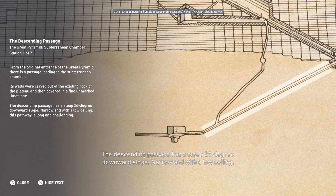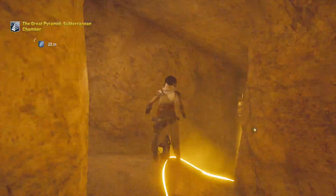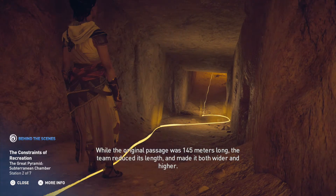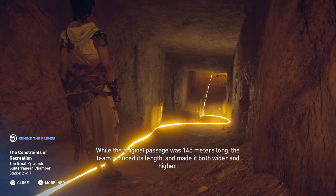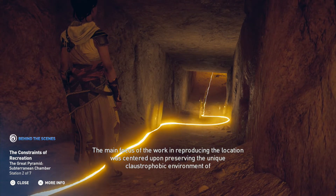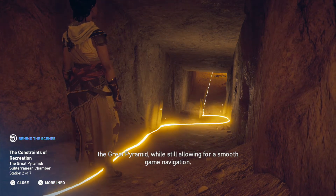Narrow and with a low ceiling, this pathway is long and challenging. While the original passage was 145 meters long, the team reduced its length and made it both wider and higher. The main focus of the work in reproducing the location was centered upon preserving the unique claustrophobic environment of the Great Pyramid, while still allowing for smooth game navigation.